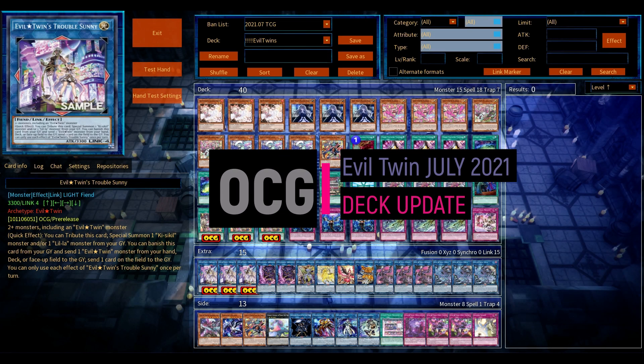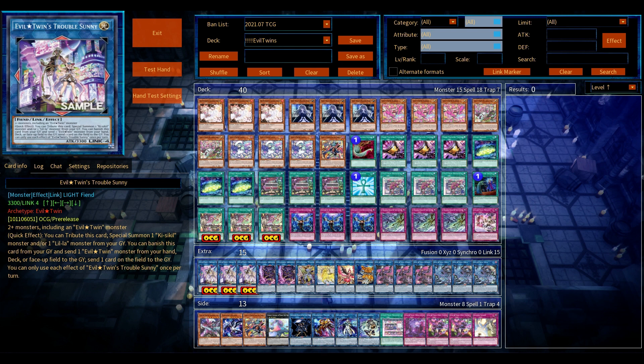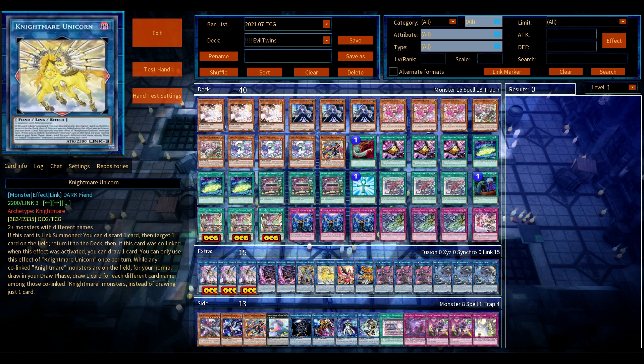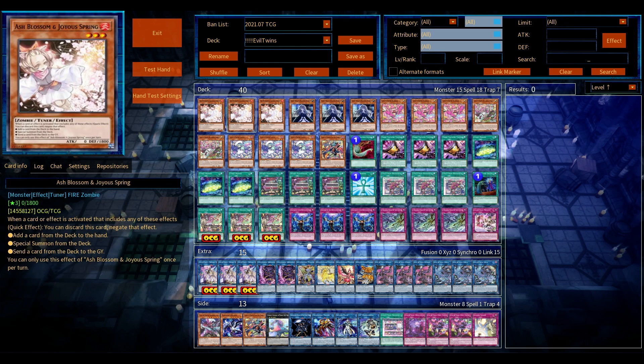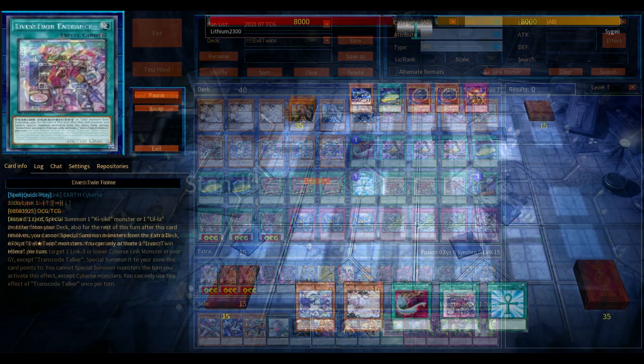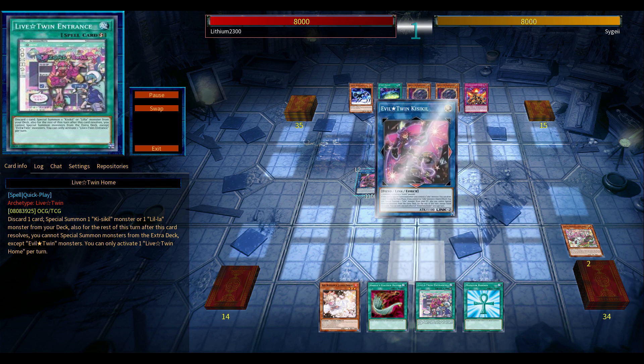Welcome back to a Yu-Gi-Oh Pro Duel video covering new Evil Twin supports. One of the newly revealed cards is their new Link 4. When I first saw it I thought it seemed okay, but through playtesting I realized this card is really good. I started off playing with only two copies but immediately bumped it up to three, simply because it's a quick effect — you have the capability to tag out during your opponent's turn.